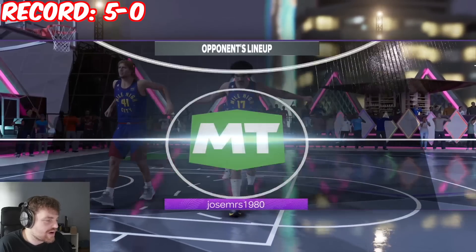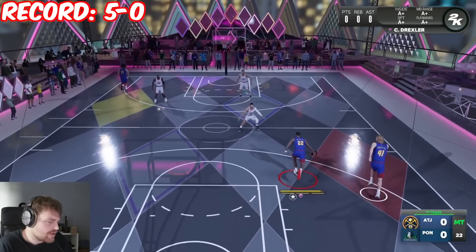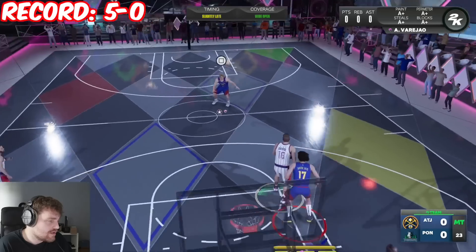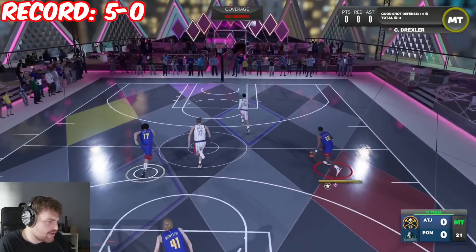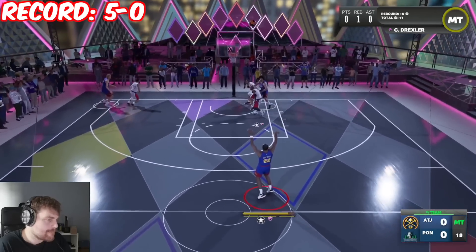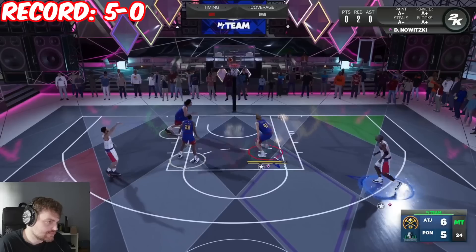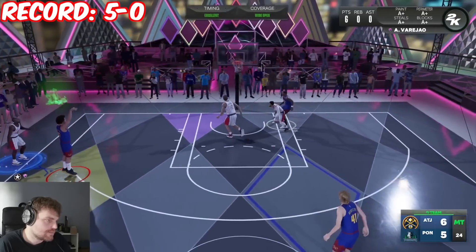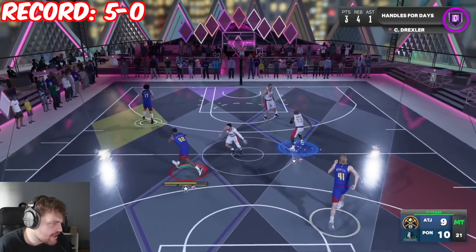We're playing against Jordan, Pau, and Steph — I'm not too worried. Dirk's a pretty nice card but that release is so bad. I love John Wall upper, but the two together don't fit. To start this game, I realize how bad I am at shooting with Clyde Drexler. But even though I'm playing terribly, we're still able to score with Varish out pretty much any time we want.